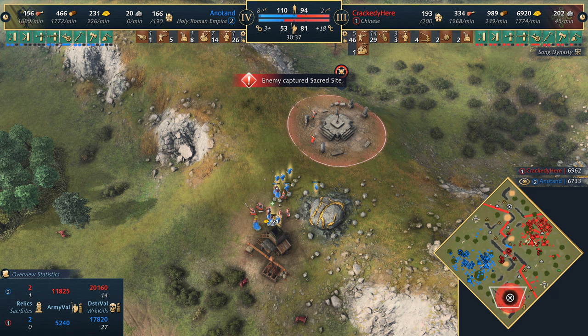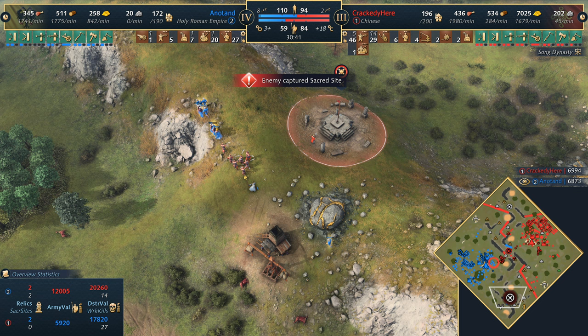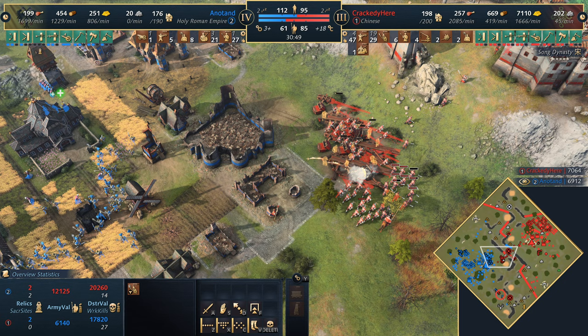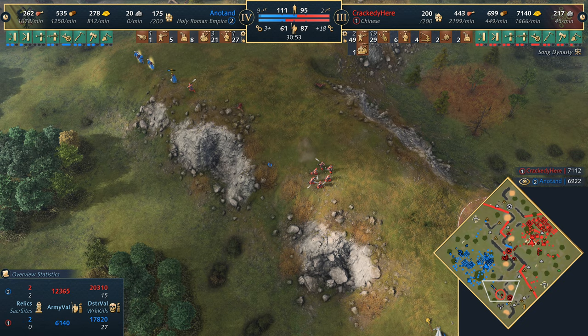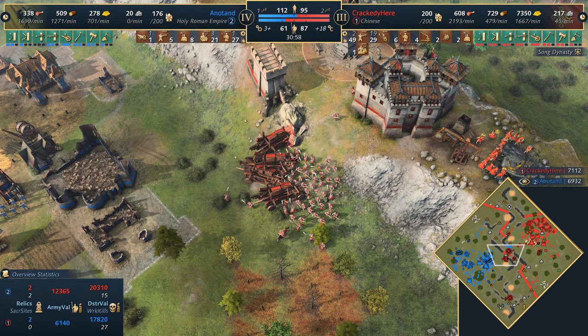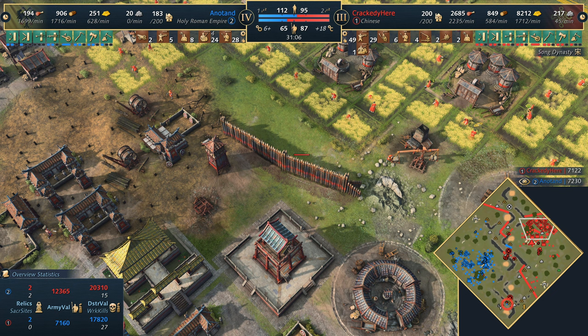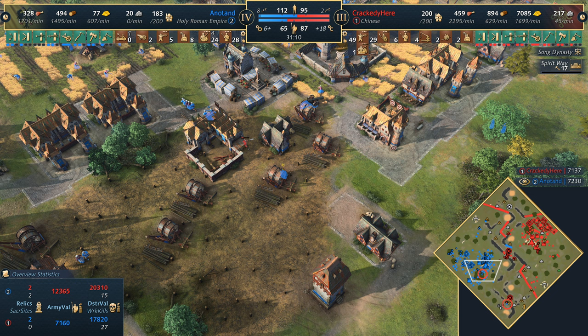The Palace Guards are being moved to the south - that could be it actually for Anadan. He's struggling with unit numbers and losing villagers. He's got the Palace of Swabia but needs gold desperately. More units continue to trickle in - the addition of the Palace Guards here as reinforcements is massive, those crossbows were looking a bit vulnerable on their own, but not anymore. Crackity not overextending with 200 population. Looks like he might just continue doing damage and itch towards Imperial Age - he could probably buy his way there and he's got plenty of gold.